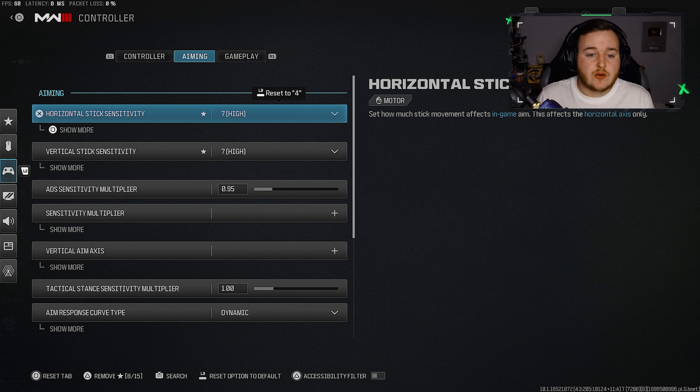Moving to aiming settings, I have my horizontal and vertical stick sensitivity at 7/7. It's not too slow and not too fast — right in the middle. I've tried super crazy sensitivities like 20/20 maxed out, just trying to move really quick around the map, but it's kind of pointless. I've realized the slower you go, the stickier and better your aim becomes, and you can see that in my gameplay.